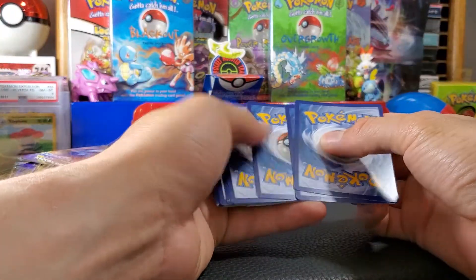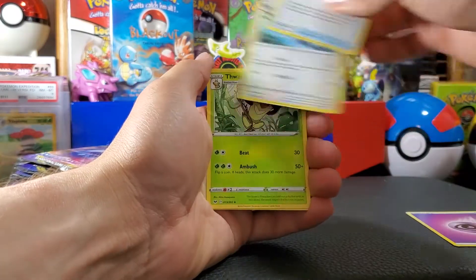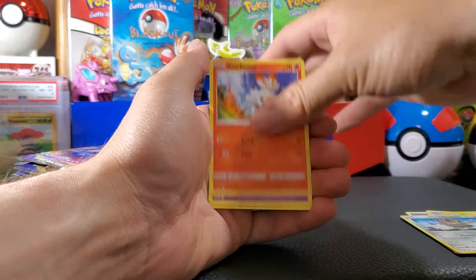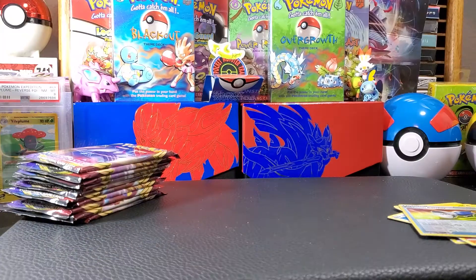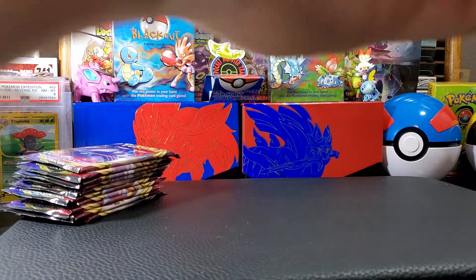One pack, one hit — can't go two in a row. Pack one: Strawberry, Meowth, Scorbunny, Cinderace, Maractus, Pikachu, Pokémon Catcher reverse, and a non-holographic Inteleon. Let's organize this mess.